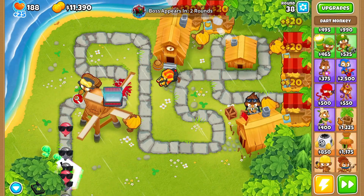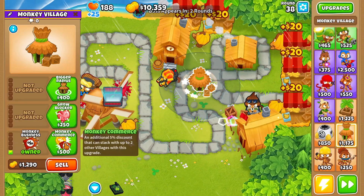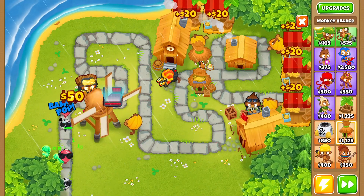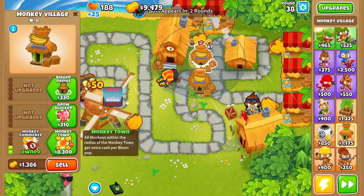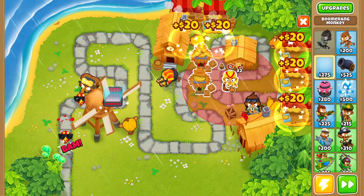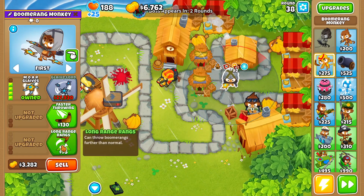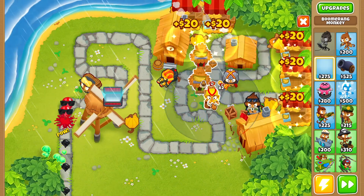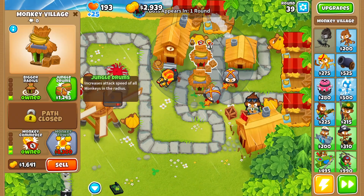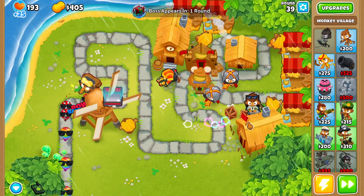In round 38, we're going to sell the dart monkey in the very back, then grab a monkey village placed right here, upgraded to monkey business and monkey commerce. Then we grab a second monkey village, upgrade it to monkey business and monkey commerce as well, then upgrade that village to a bigger radius. We also grab two boomerang monkeys, each upgraded to more glaives with longer range and red hot rangs.